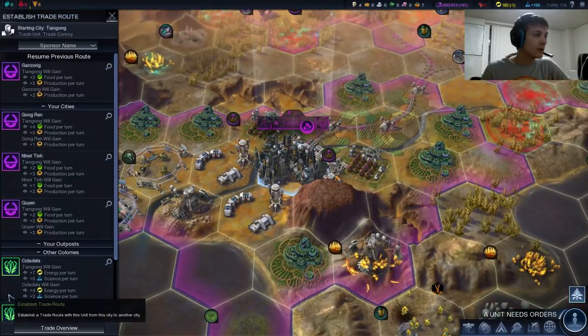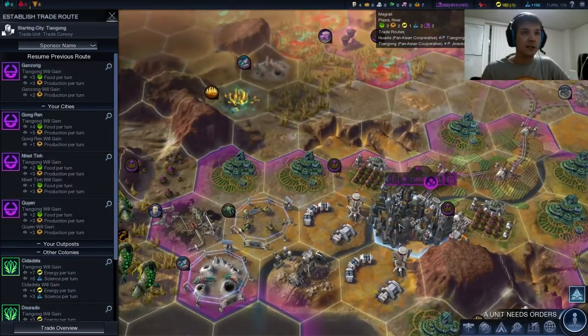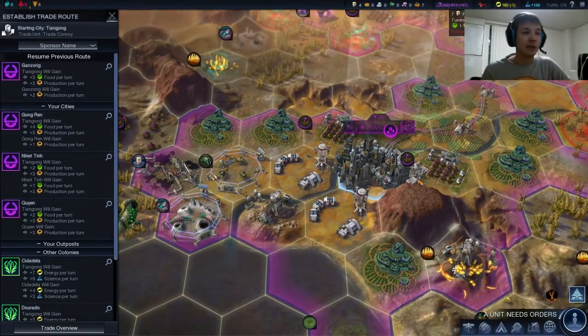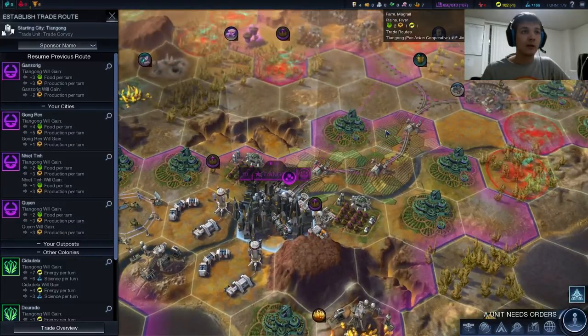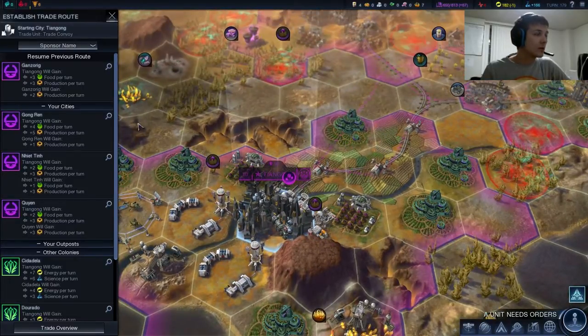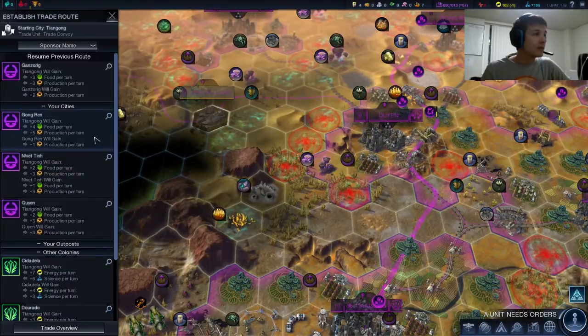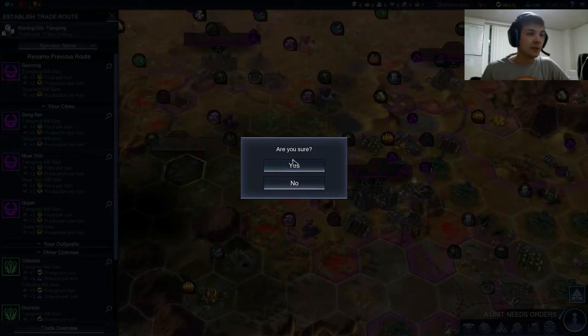We did just finish our petroleum well in minute 10 and we'll just go ahead and try to finish that second one. This guy can build us the mine. One of the other things we want in Tiangong is the stuff that gives extra energy out of Tundra — that's going to be considerably helpful for a few of these tiles. We've got three Tundra tiles and more up here. What is the best trade route? This is giving three food, three production, and two to Ganserig — or you go four food, five production, and only one production to Gongren. This looks like the best option right now. Ganserig's fine without that too, and I just like a bigger yield.